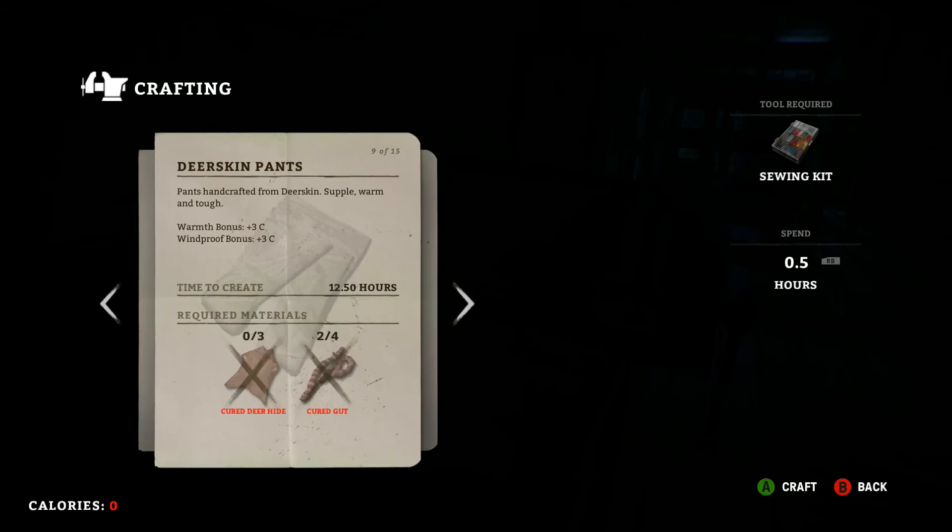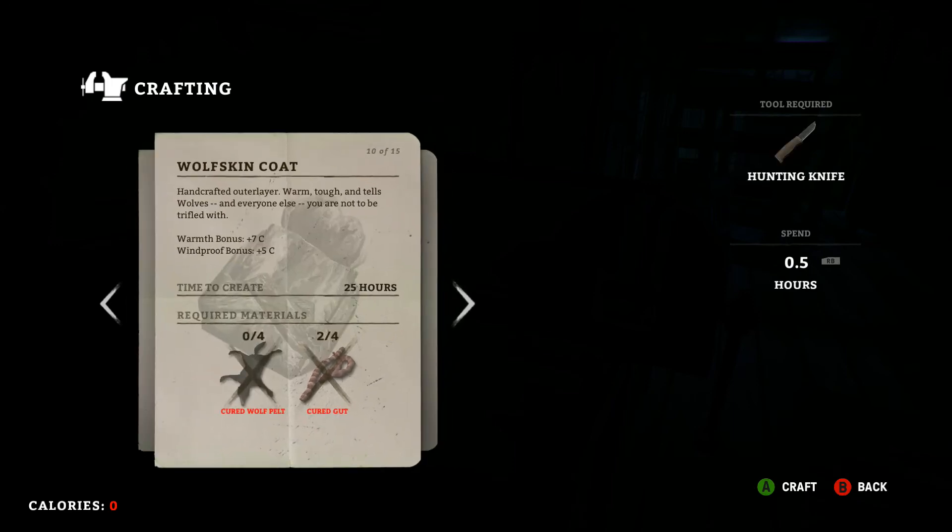Likewise with the deerskin pants: you still need a deer hide to repair those. They're pretty good pants — a little better than cargo pants, with a three-degree warmth bonus and a three-degree windproof bonus. Four guts required, and they take about the same time as the deerskin boots.